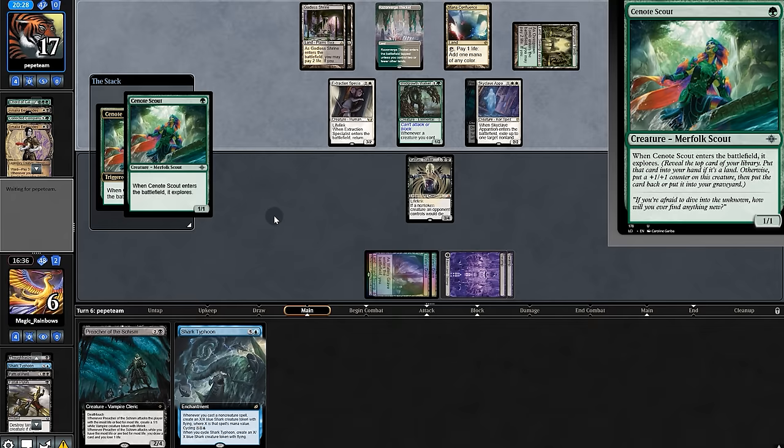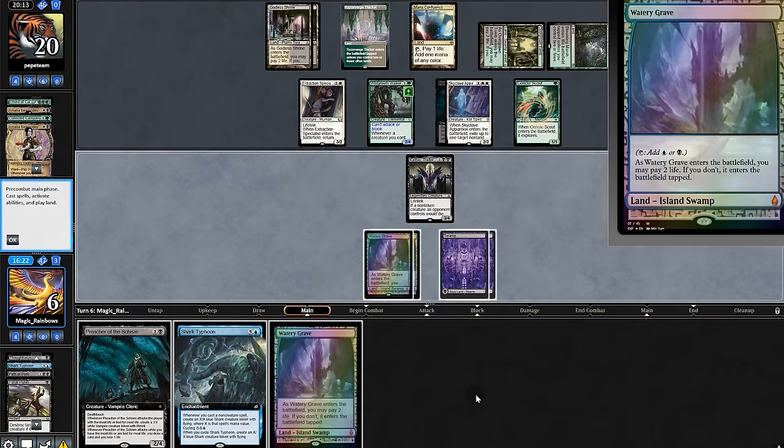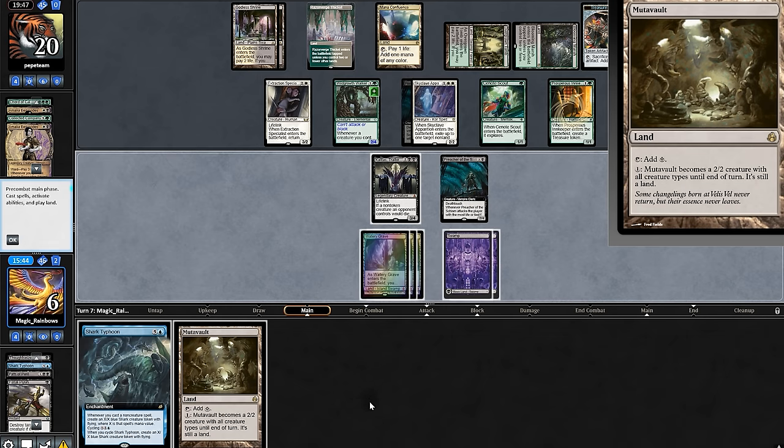Clone explores, Walker to gain them life, then they pass. Land for us — we'll play Preacher and pass. Innkeeper — they gain life when their stuff enters. Land for us.